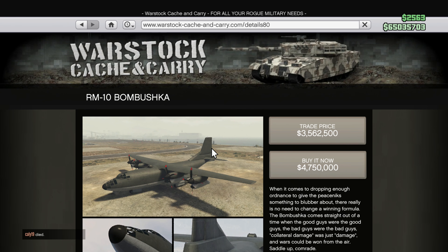The Bambushka has actually seen a price decrease, now costing $4.75 million, or $3.5 million for the trade price. To unlock the trade price, all you have to do is complete 24 air freight cargo source missions. It's still way too expensive for the vehicle — it's not very good. Save your money.